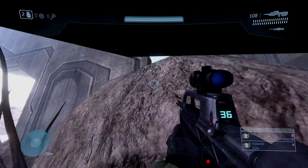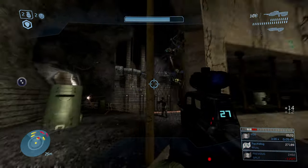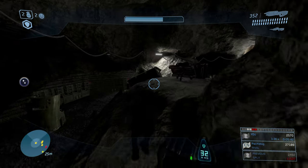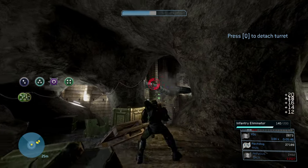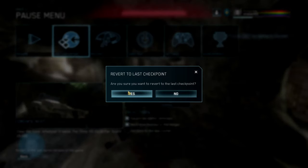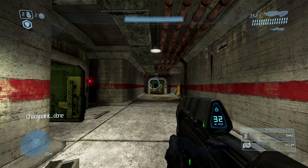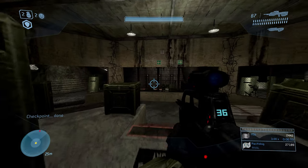To get the skull, first hop onto the mission called Crow's Nest. At the part of the mission where you fight the buggers, hop onto the machine turret and shoot the buggers coming out from the pipes. Once all the buggers are dead, revert to the last checkpoint, hop back onto the turret, and keep shooting the buggers. Keep reverting once all the buggers are dead — you don't have to complete the mission to get the skull, keep that in mind.